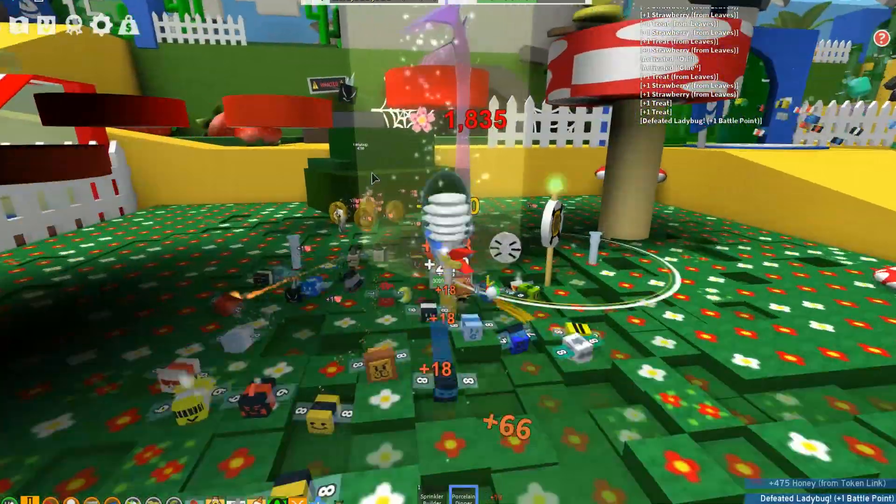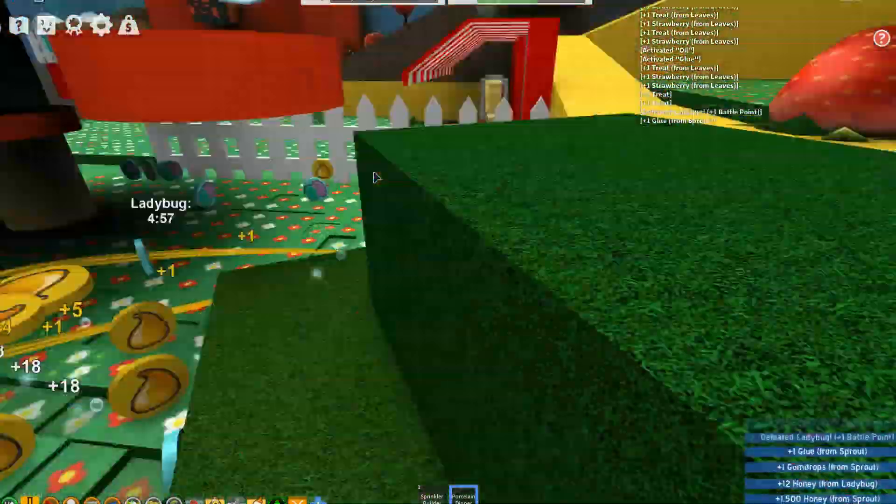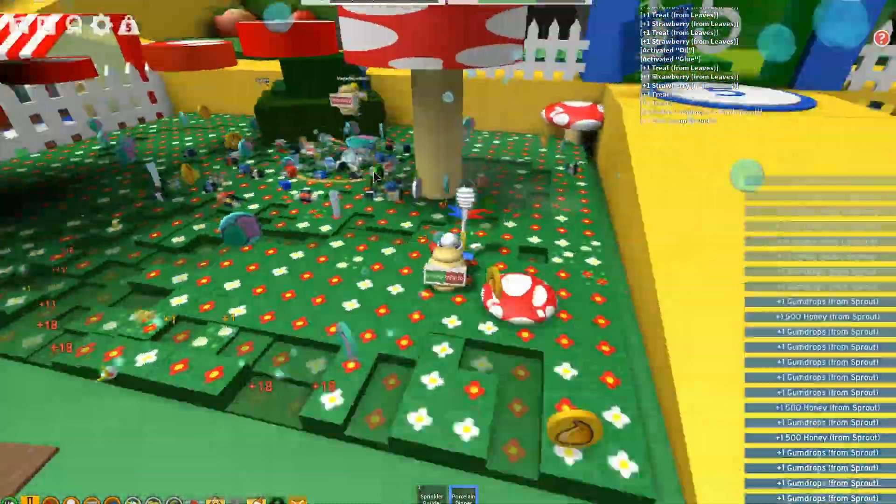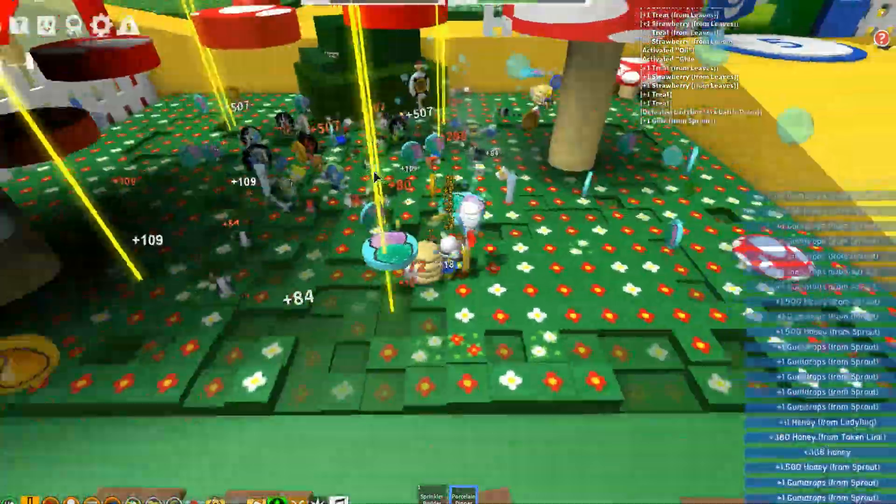There is a better way to get gumdrops in Bee Swarm Simulator - that way is to get them via a Gummy Sprout. If you can get a hold of a Gummy Sprout and make it pop, there's going to be a lot of gumdrops, so that's going to help you get there really quickly.